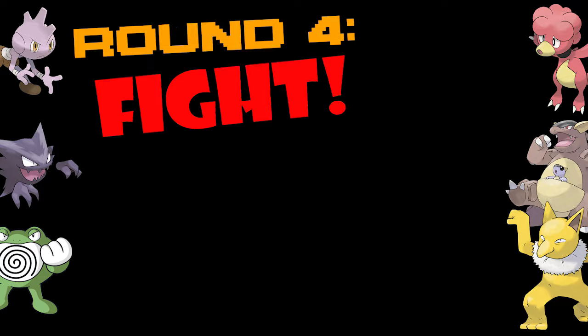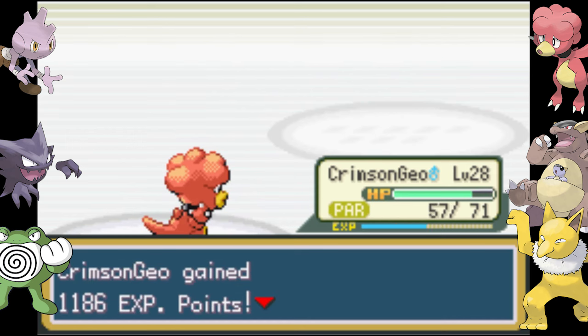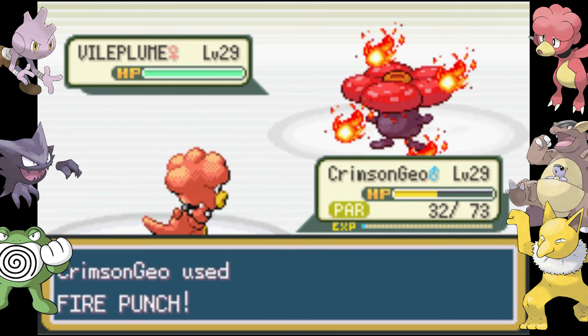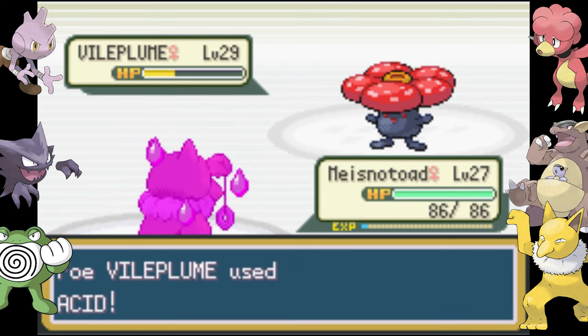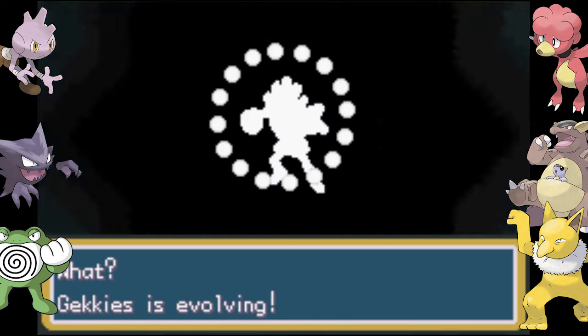Round four has us facing Erika the grass type user. She normally doesn't put up too much of a fight and this time I even have a Magby. Her Victreebel survives on exactly one HP and I get through her Tangela no problem. Her Vileplume comes out though — it can take a hit and we sort of can't. With the paralysis I almost lose my Magby, but Hypno comes in and saves the day with Ice Punch. We are four badges deep.